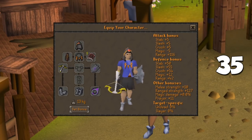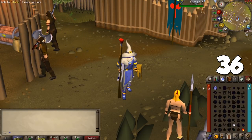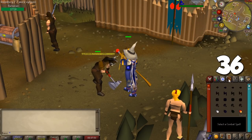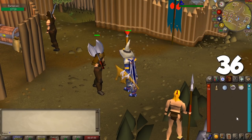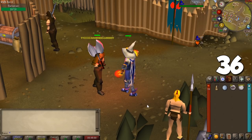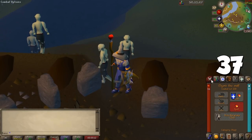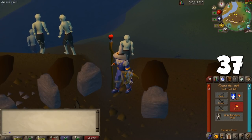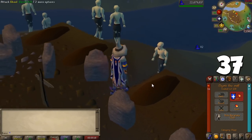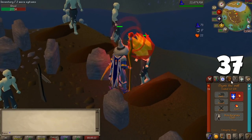Moving on to magic: if you equip any staff, you can go to the Combat tab and select a Combat spell which will auto-cast whenever attacking, instead of manually using it on an enemy. Remember you still need to cast some spells manually when attacking certain monsters. If you train magic on defensive style, you will also gain defense experience along with magic — this also works with bows and crossbows when training ranged.